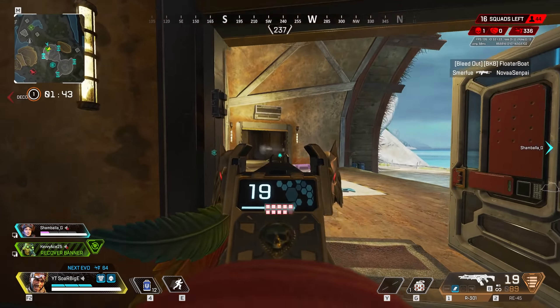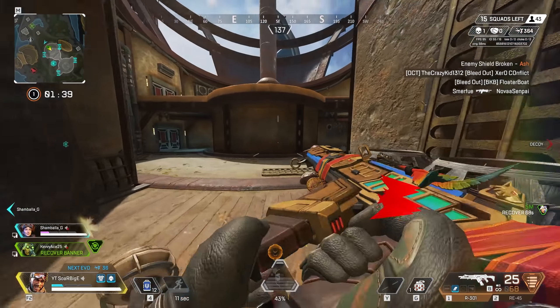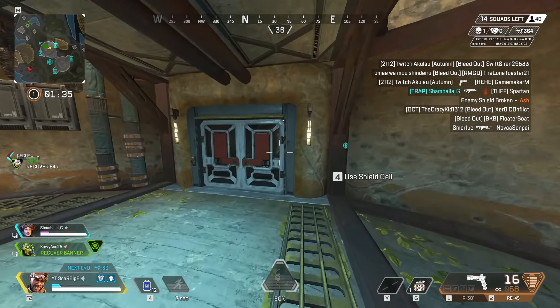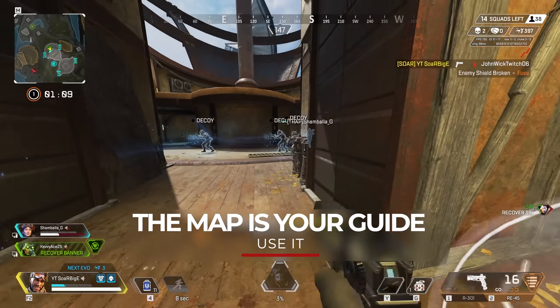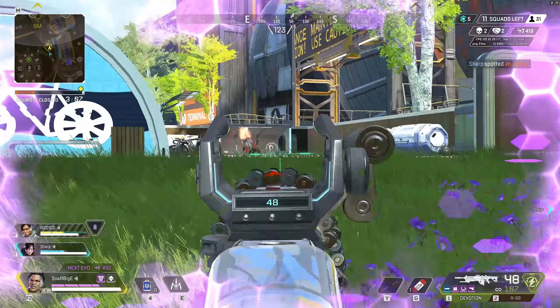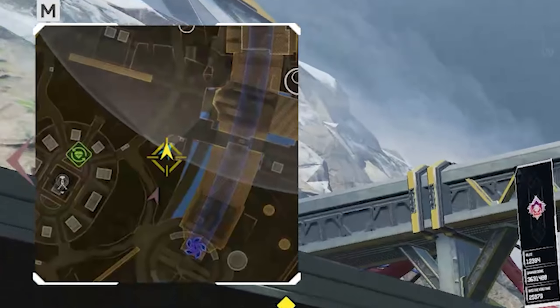Five things you may not know about Apex Legends — let me know if you didn't know about any of these things. First off, map awareness and rotations is everything in Apex Legends. As the circle begins to close and teams get pulled into one another, position on the map is important to be aware of. If you find yourself outside the next zone and the ring is closing in, you'll notice that the next ring is faintly pulsating. Make sure you pay attention to that.